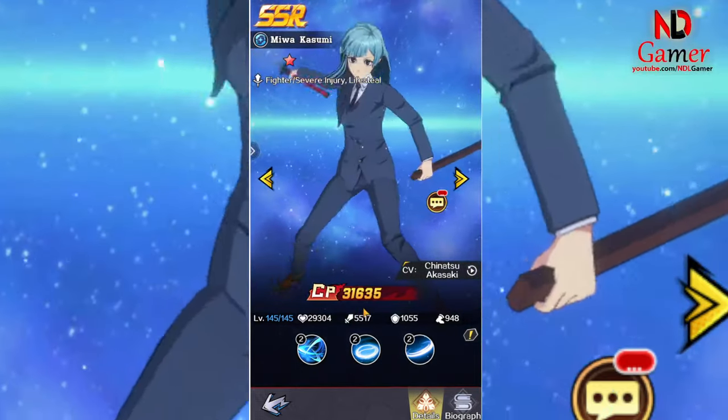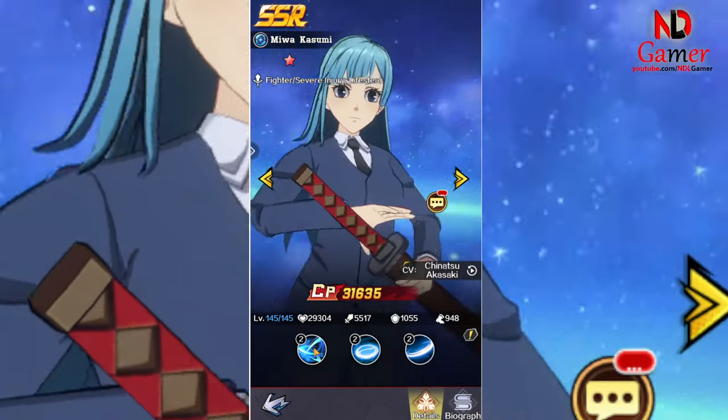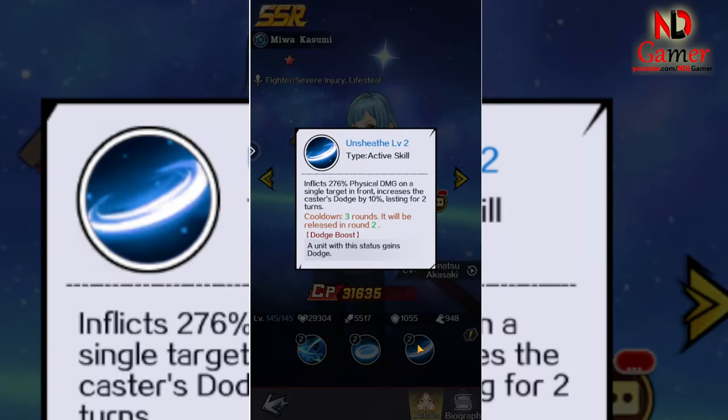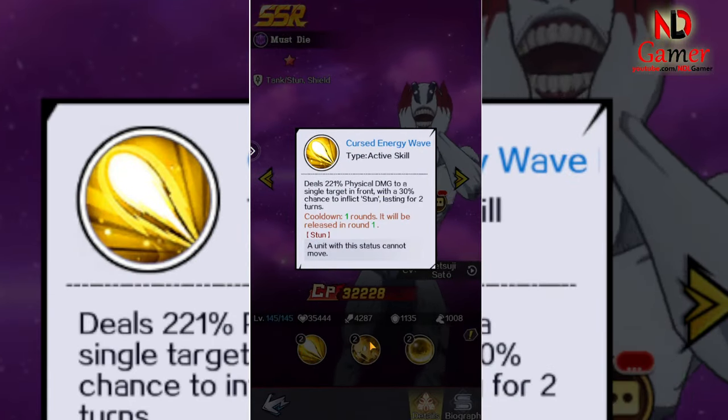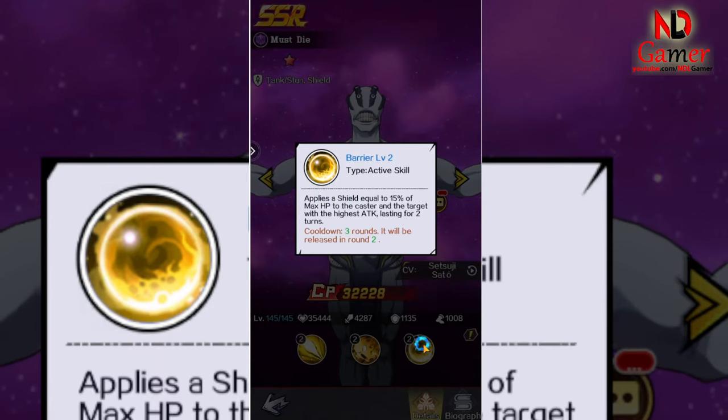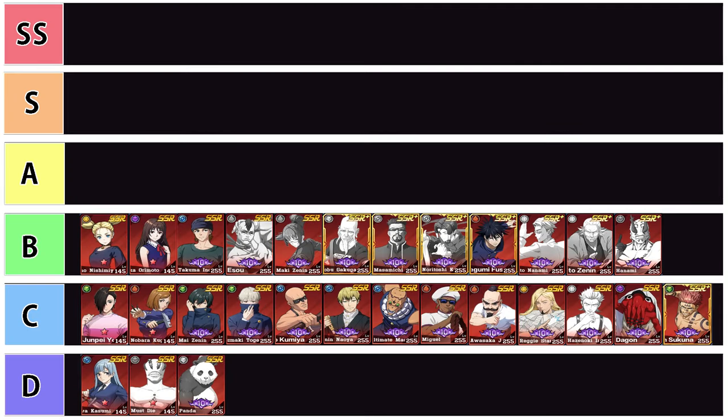Miwa Kasumi, as a fighter, only focuses damage on one target and lacks defensive abilities. Must Die, also a tanker, lacks damage reduction abilities and only has a 30% chance to stun, which isn't very high. Because there are too many characters in tiers C and B, I can't go through each one individually, so I'll just list them.